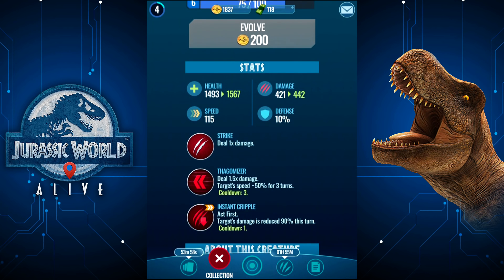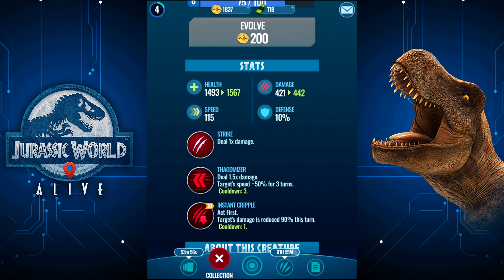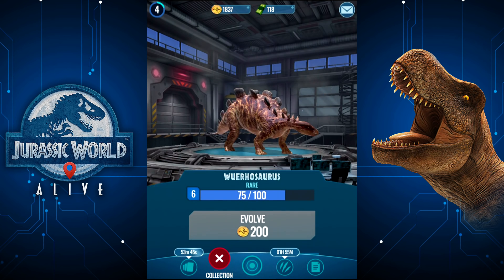Way better than the Megalosaurus. Instant Cripple — that is a good move as well. At first, targets damage is reduced 90% this turn. Wait, is that good? That seems rubbish — it doesn't do any damage. I don't like that. But that's okay, whatever.